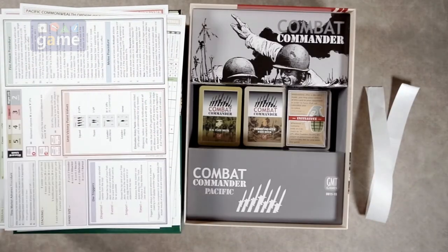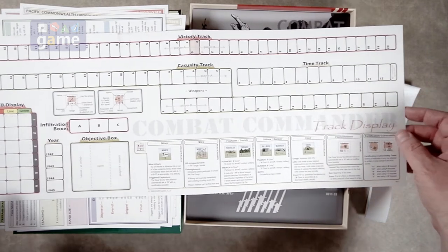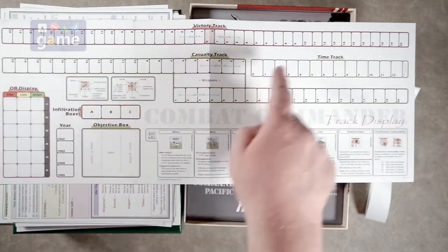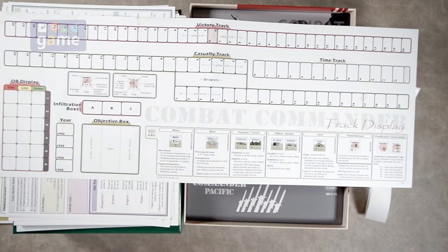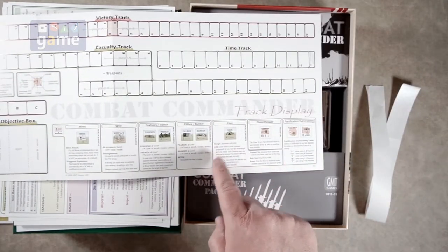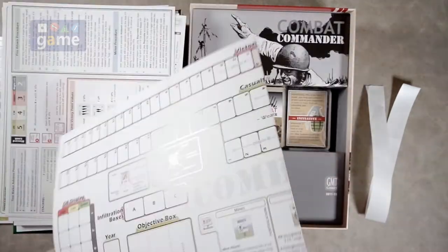Then you get your track display, which looks roughly similar to the one for Europe. You get your order of battle, the victory track, casualty track, objective box, and then there's this new box called infiltration — I have to find out what that's about. And then more terrain references and improvements references: we've got a cave, flamethrower, the plane, and fortifications.